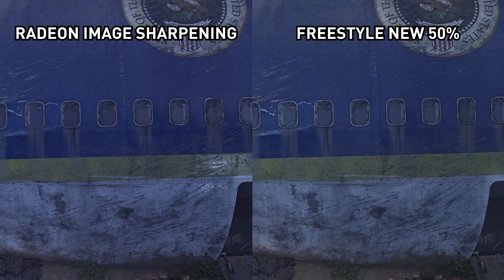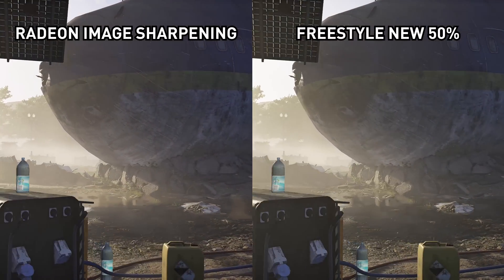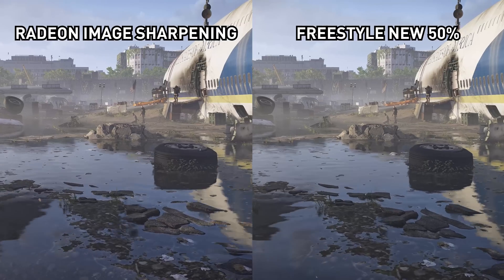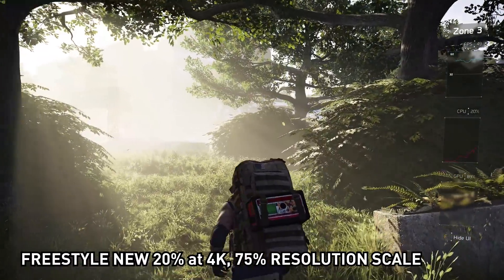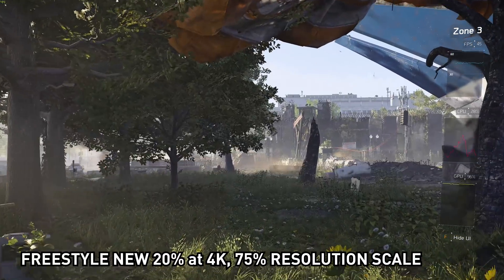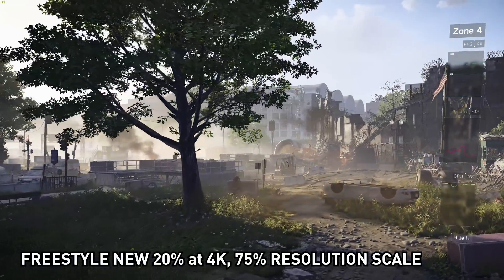Switching over to The Division 2, still comparing the new freestyle filter with Radeon image sharpening. Again, with default settings, both produce a similar result. That's great for those who want to use resolution downsampling — here the game is running at 75% resolution scale with sharpening, and looks decent, close to a native 4K presentation in some ways. However, the default settings feel a little too sharp in this game. NVIDIA freestyle has a big advantage here: I can tune down the sharpening strength to around 20%, which looks much better and doesn't have as many over-sharp artifacts. There is no such option for AMD's equivalent.